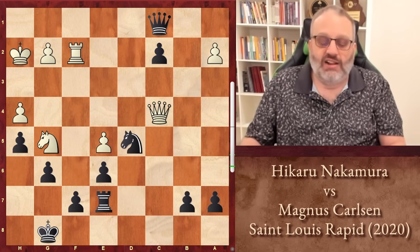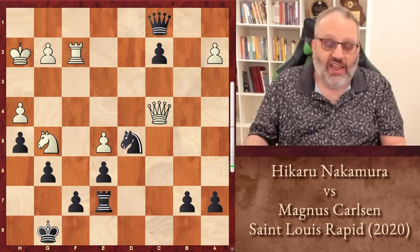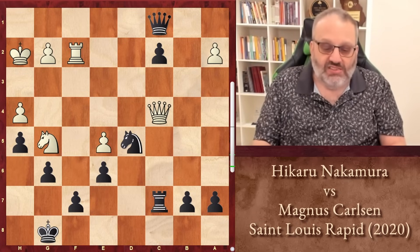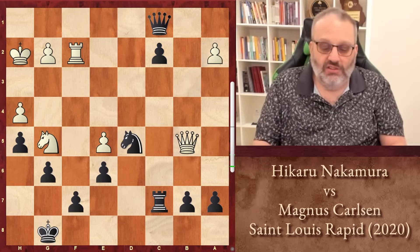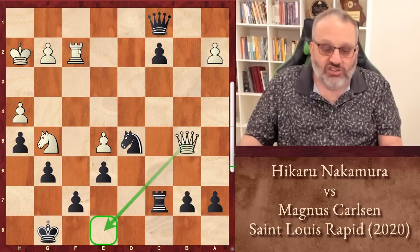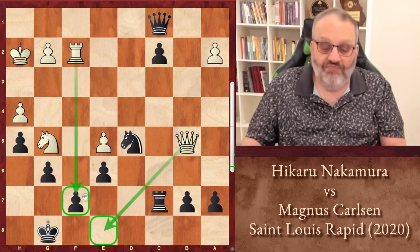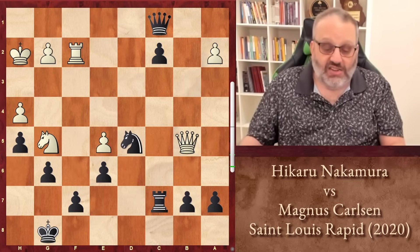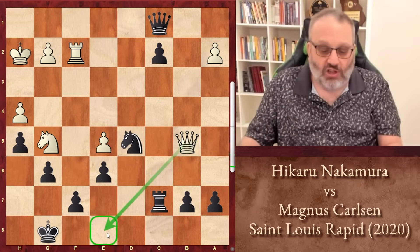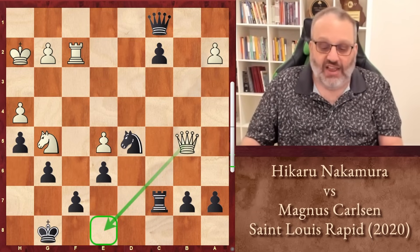Unfortunately for Nakamura, Carlsen played another tactic — the move Rook C7, stopping Queen C8 check and defending his pawn. The Queen has to move; the Queen went to B5. Nakamura's threatening Queen E8 check and Rook takes F7, and White is winning. I'm sure Nakamura saw Rook C7 when he played Queen C4 and thought this would be a really strong threat that Black would have to stop.